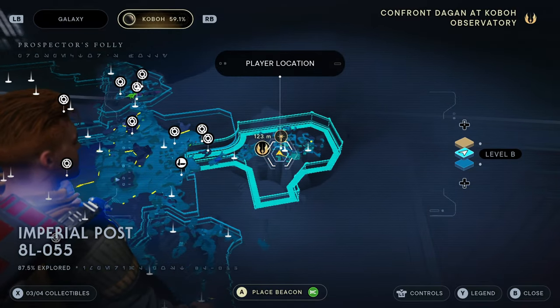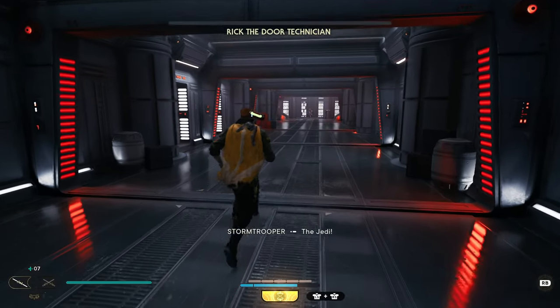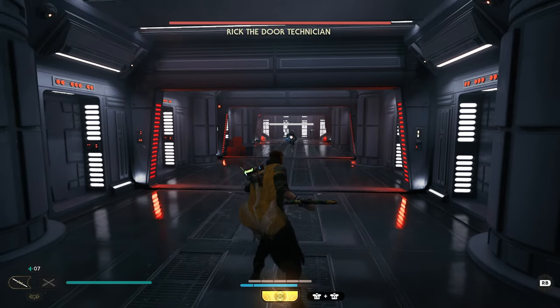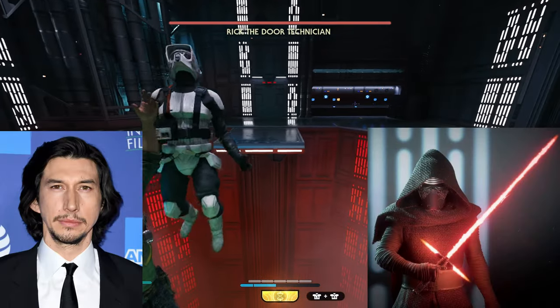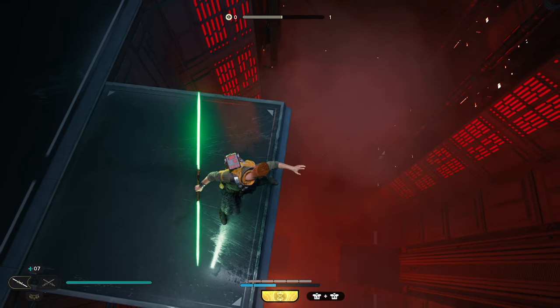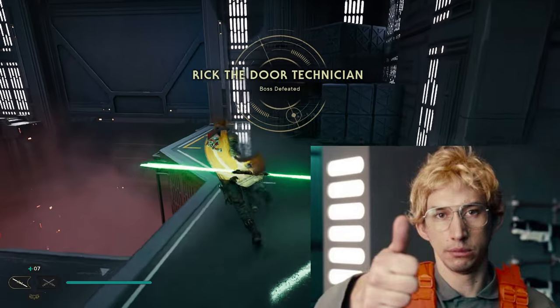Next up, during the story missions you will come across the famous Rick the Door Technician boss. Everyone is calling him the hardest boss in this game, and rightfully so. What you might not know is that this can be seen as a reference to when Adam Driver, who plays Kylo Ren, did a skit on Saturday Night Live as a character called Matt the Radar Technician. So that's a nice little reference there.